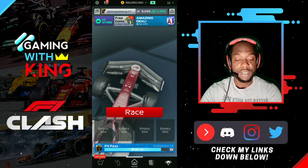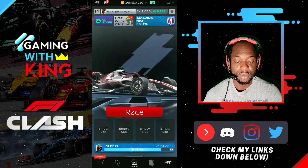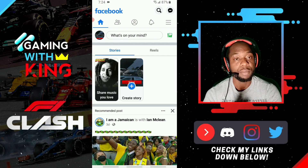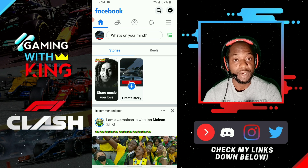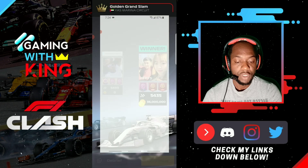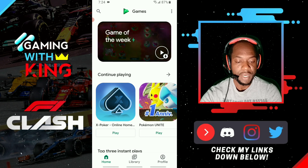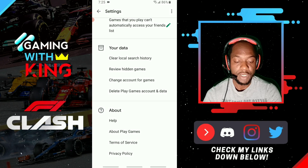First, you want to close out the game and log in to your Facebook account — make sure you're on your brand new account that you've just created. After that, go to your Google Play Games and tap on settings. Tap on your Google account, come down to your data, then click on 'Change account for games.'